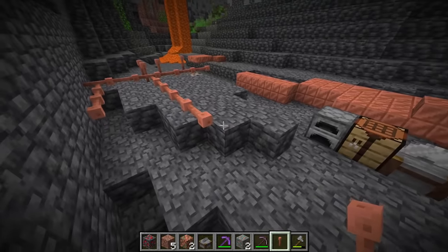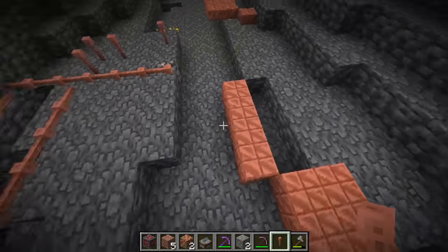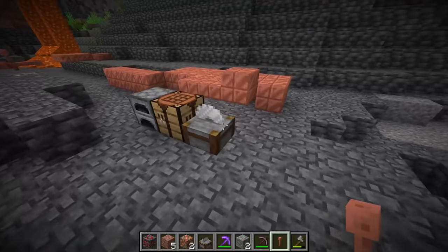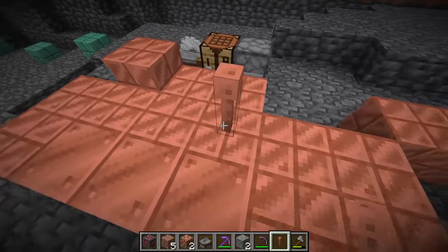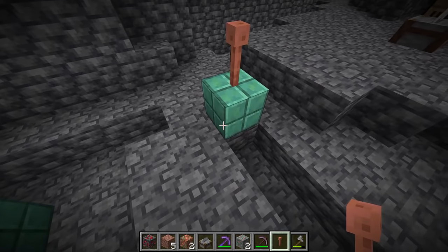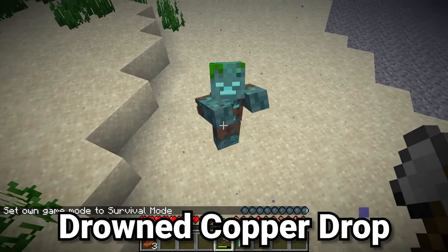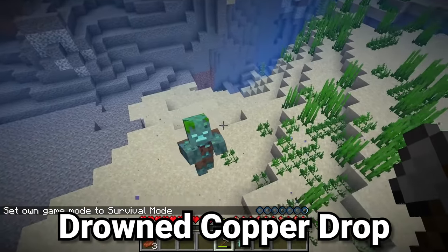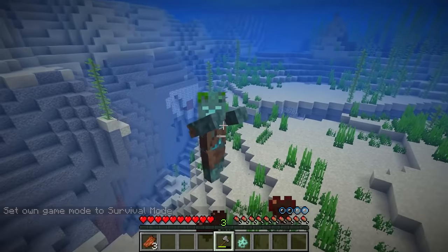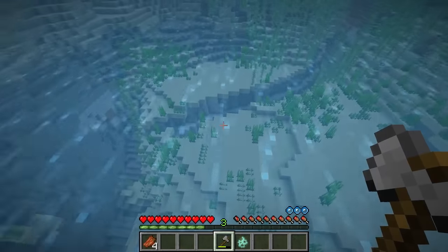The lightning rod cannot oxidize, unlike all the different copper blocks, and the spyglass can't oxidize either. So when you place lightning rods next to copper, they'll start out the same color, but eventually you'll have a copper-colored rod on top of fully green oxidized copper. Also, in previous versions of Minecraft, drowned would rarely drop a gold ingot, but now they can rarely drop copper ingots — so if you want copper ingots without smelting, try killing drowned.